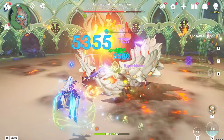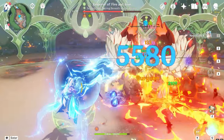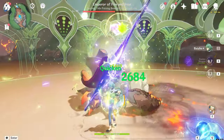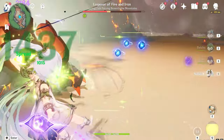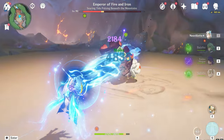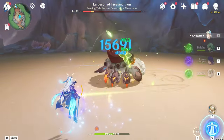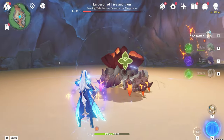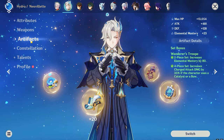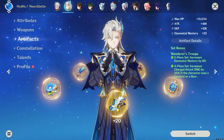One more important thing: Neuvillette is based on the charged attack. Most of the time you are dealing charged attack damage, so whichever artifact or weapon you are giving him, make sure it provides a charged attack damage bonus. Now let's go straight to the artifact sets.